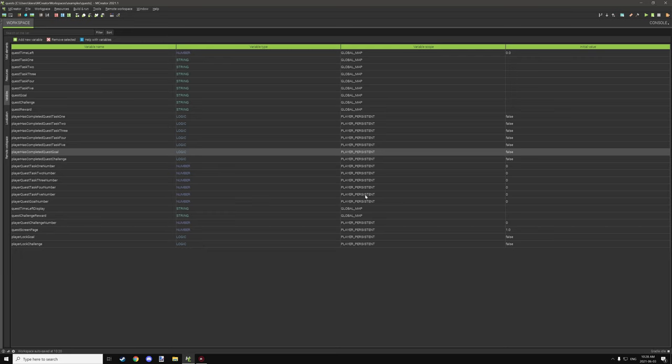The persistent player variables are anything we want on the player side — even if they die, they'll still have the variables they've achieved for that time limit. Most of the variables up here are just string task names and things like that. A lot of these are string-based, so we're testing for strings rather than certain values, and we'll be able to give certain rewards based on that. For example, if the goal is a certain string, we give a specific item based on that string — same thing with the challenge.